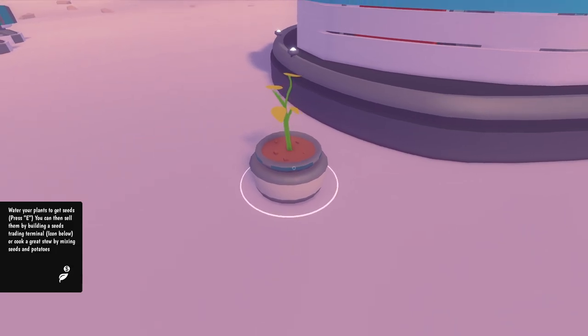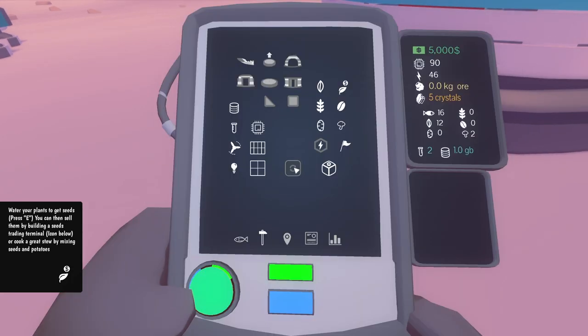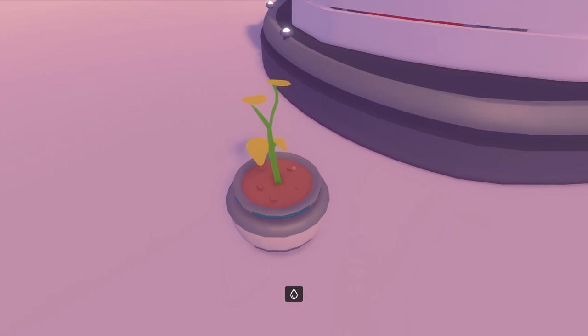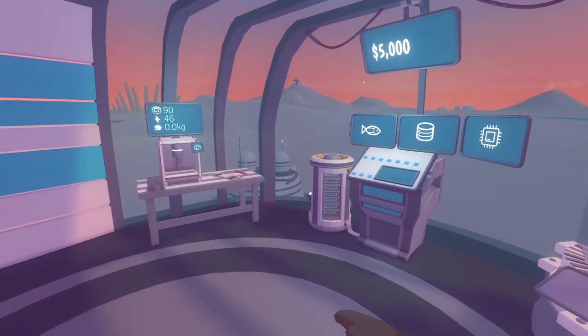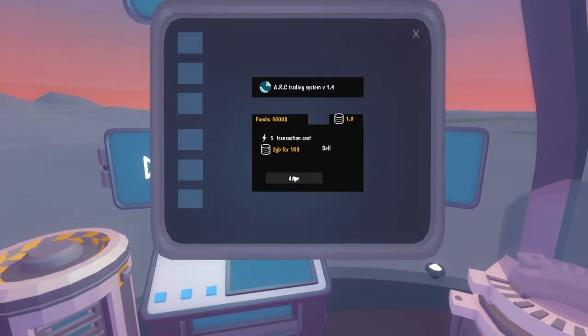When your plants are ready to get seeds press E. You can sell them by holding a seed at the trading terminal, or cook a great stew by mixing seeds and potatoes. How much did that cost? 150 hardware. We need to find more ore. Let's water it - that only took one water. I guess I'm just going to sell data - oh, you need to sell two gigabytes and I only have one.